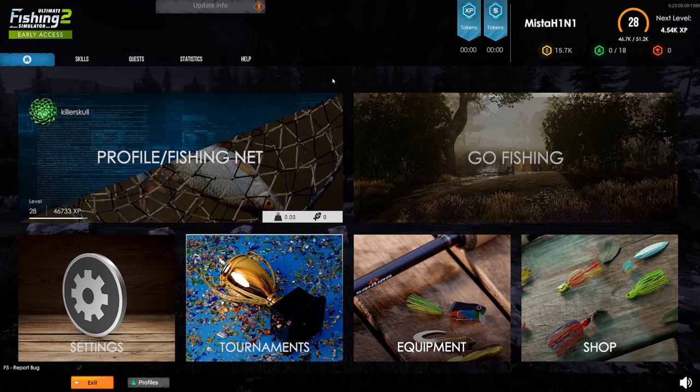Hello everyone, welcome back to a brand new episode of Ultimate Fishing Simulator 2 Early Access. We have a huge update — the water system is new, new water physics, new fishing line system. The real drag is also changed. New water effects include caustic effect, dynamic waves, rain ripples, and fishing line cutting water effect. Rain ripples is what I'm most interested in — that is very unique.